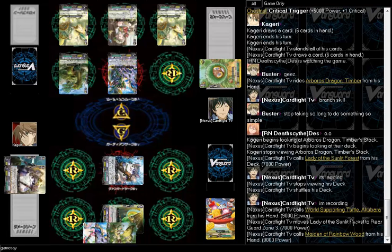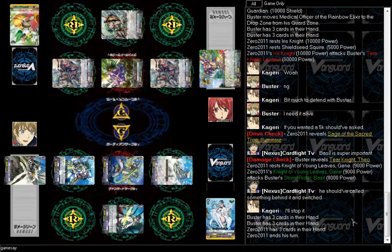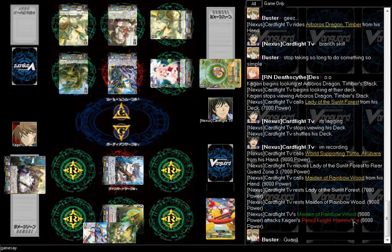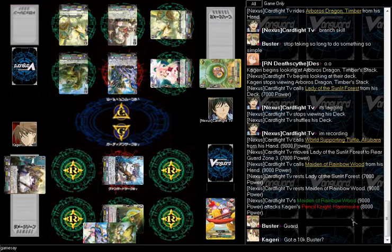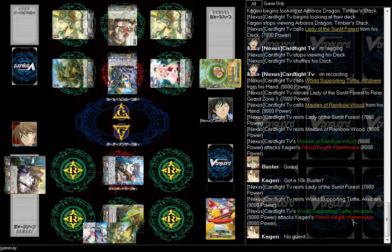This is going to attack. I'm going to check with my partner — yeah, he has some damage. I can flip. Kagari is thinking whether to guard or not. Buster decides to guard. Let's see what he drops — he drops a 10k guard. Alright, closing this and showing I'm recording. Buster got a 10k. Boost, boost, bust it. Waiting to see if he'll do something.